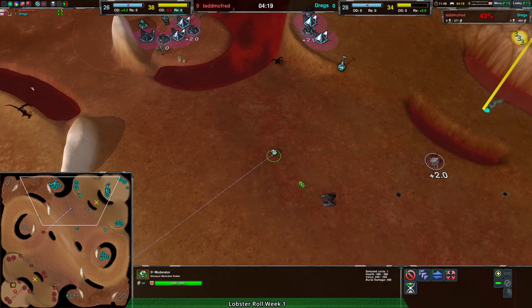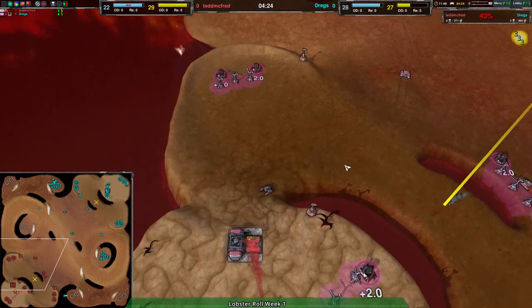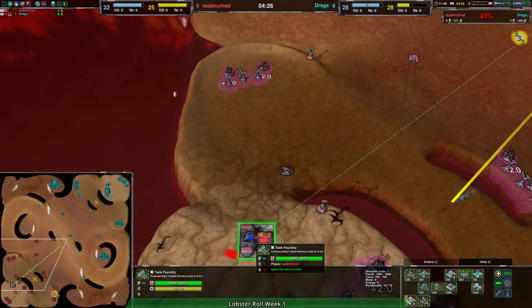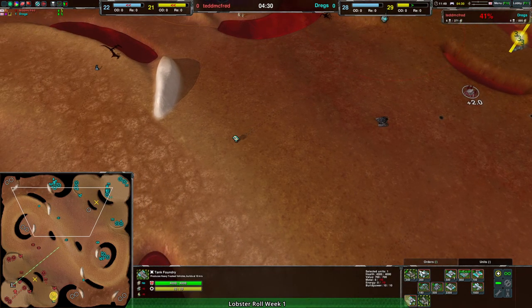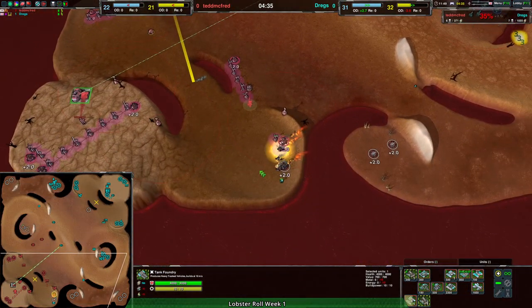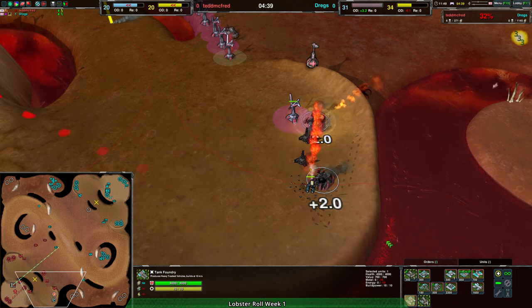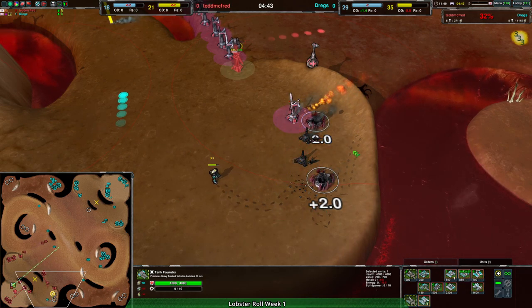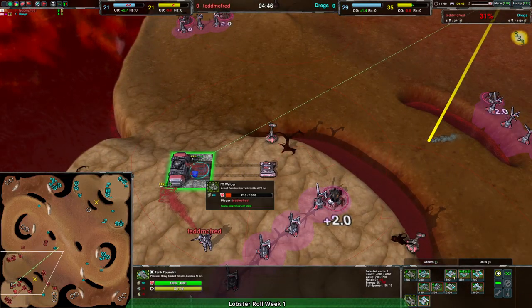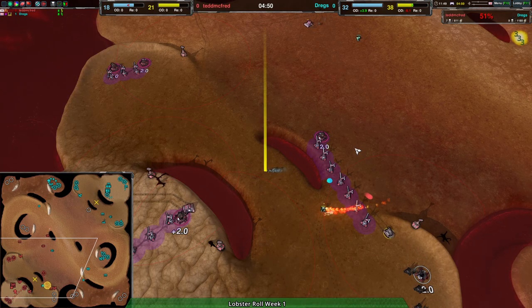Anyway, back to the game — Dregs with the moderator making these ogres completely unable to do anything, shutting them down. I'm a little bit surprised we aren't seeing a couple kodachi just to deal with that. The only other option would be something like the emissary — that feels like overkill. Certainly not more ogres; ogre is not the way to go here.